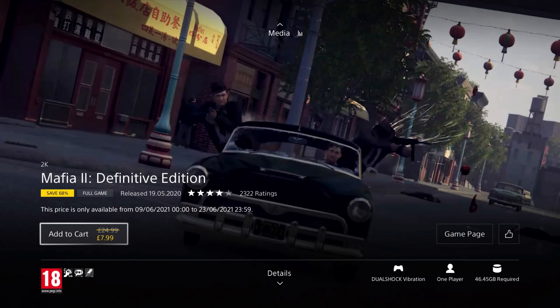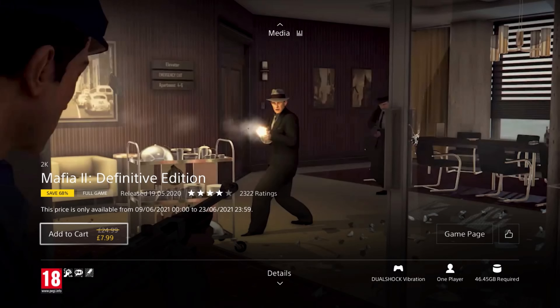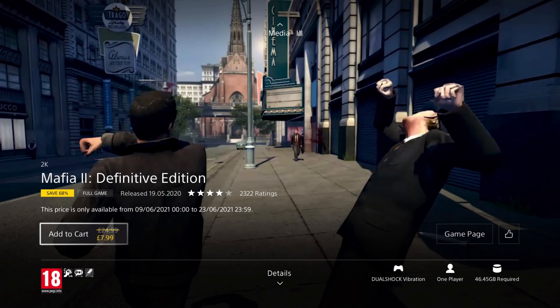This open world, third person shooter is set in 1940s New York, where you get to live the life of a gangster, as you become entangled with the mob to pay your father's debts. And with your buddy Joe, you must work to prove yourself, climbing the family ladder for rewards, status and consequences.